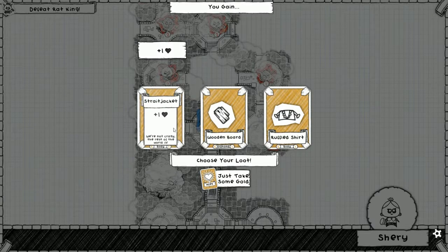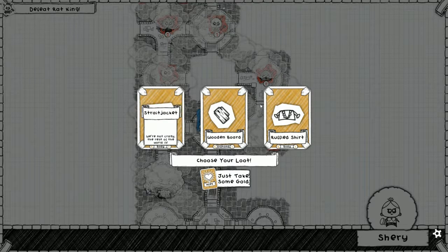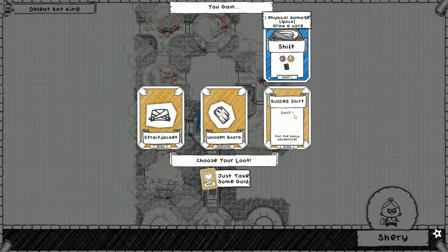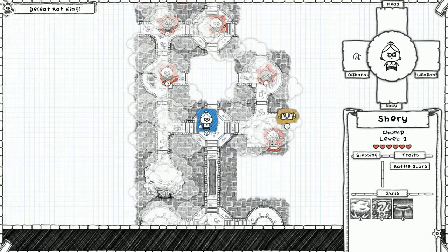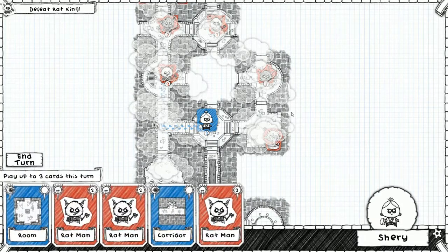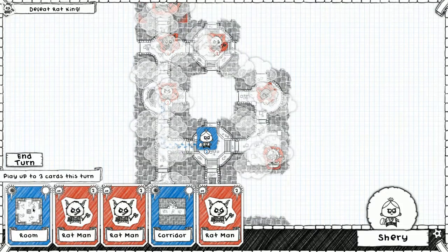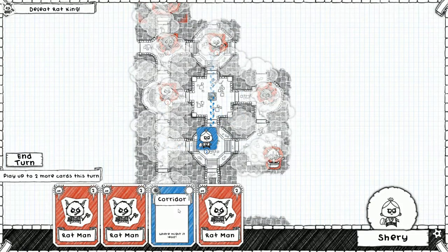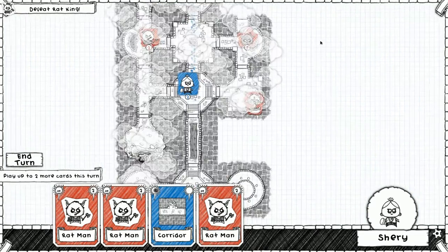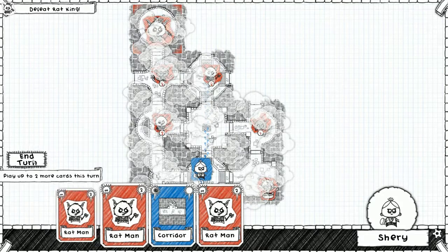All right, we get a bonus. Guess what I'm taking, guys? I think I'm taking Straightjacket. Actually, Swift's pretty good. I'm taking Shift — the ruffled shirt. If we use Swift, we get to draw a card, so it'll give us more options. That's pretty good. Now let's put this down here. Corridor — can't really put that anywhere. We can't really put anything else down. Let's go ahead.